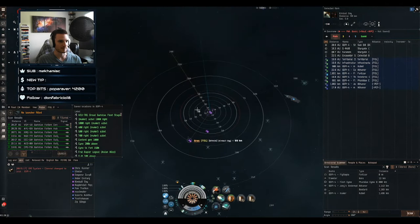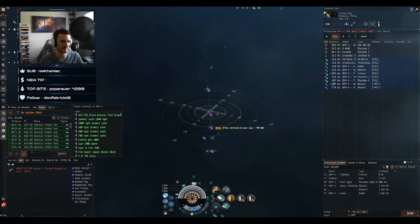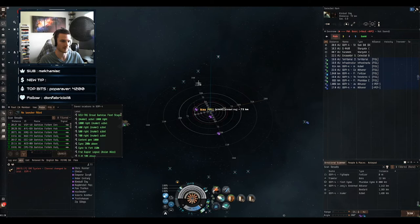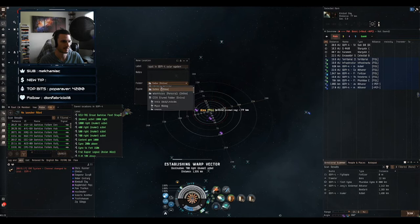Something I see people not doing enough is using bookmarks mid-warp to create more options on a grid. I'm going to start warping to some of these bookmarks at range and dropping more bookmarks mid-warp. I'll put them in a personal folder so I don't litter the shared folders. I want you to pay attention to how many more options this gives me to move around on the grid, and then try it yourself — start making your own cloud of bookmarks on this grid.